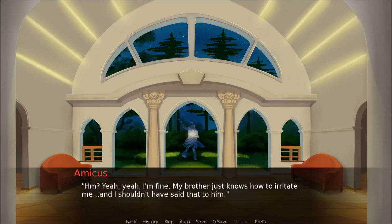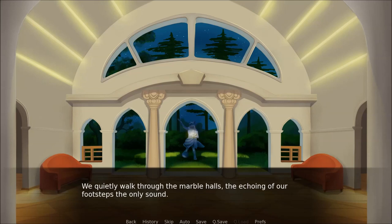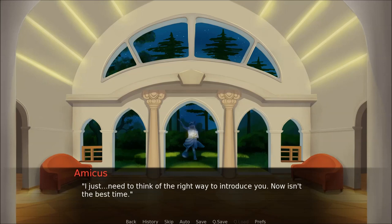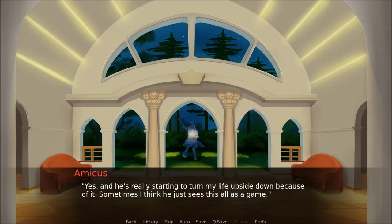You alright? Yeah, I'm fine. Well, my brother just knows how to irritate me — I shouldn't have said that to him. We quietly walk through the marble halls, the echoing of our footsteps the only sound. Is he not supposed to see me? Well, I just need to think of the right way to introduce you — now isn't the best time. Is he the one that challenged you for the throne? Amicus is quiet for a moment before heaving a huge sigh. Yes. And he's really starting to turn my life upside down because of it. Sometimes I think he just sees this all as a game.